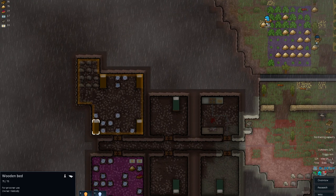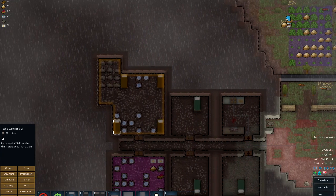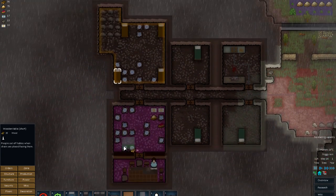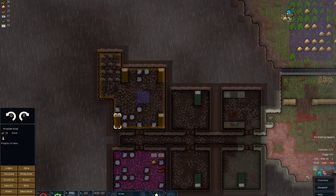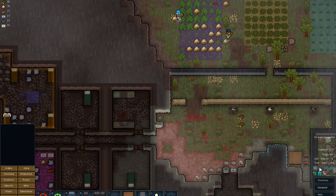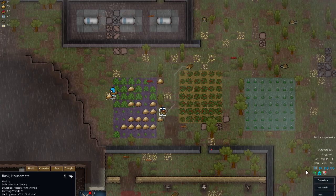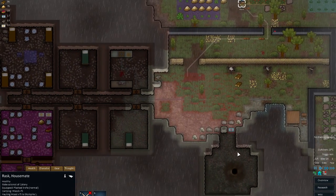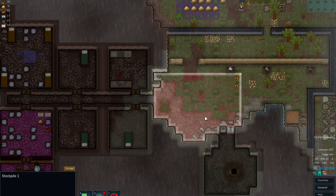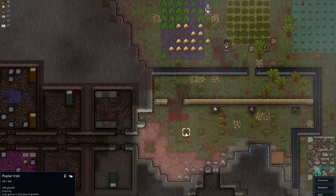This is going to be a prisoner room, so we want to make my prisoners nice and comfortable. We're going to put a table in here. I'm going to give them steel chairs because I've not got much wood. He's actually carrying wood to the stockpile, which is quite handy. We need to really clear this out of all the vegetation and stuff.